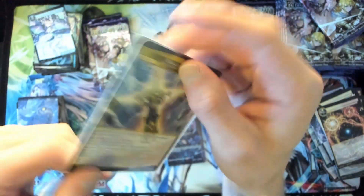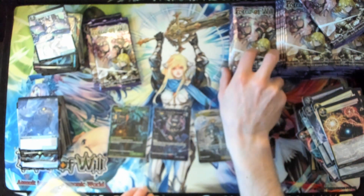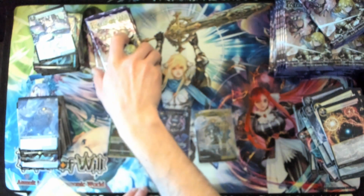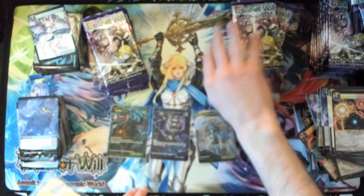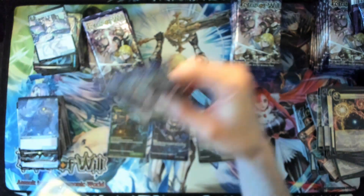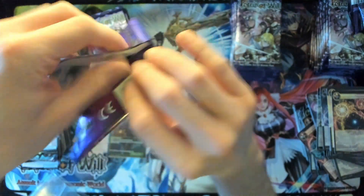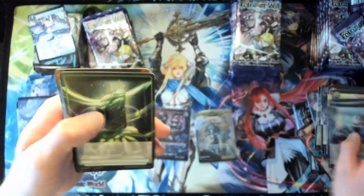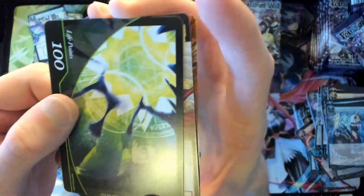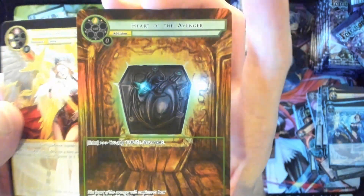Risky strategy continuing — treating it like a booster box, opening the right side's equivalent of the middle. Life point. We got a Lenif for a rare slot super rare, then just a normal full art Heart of the Avenger.